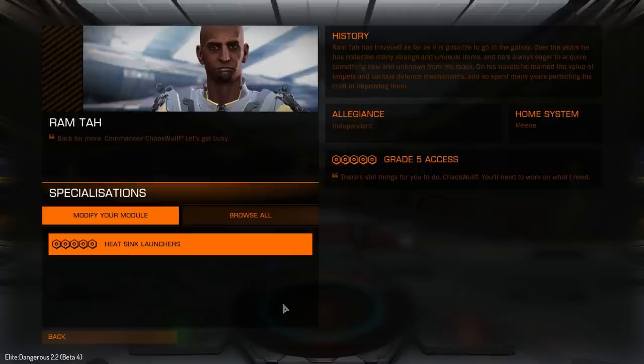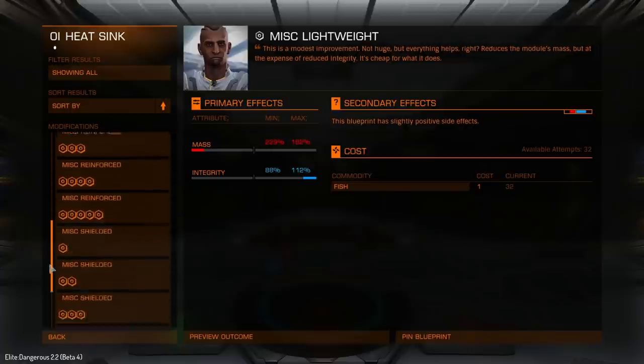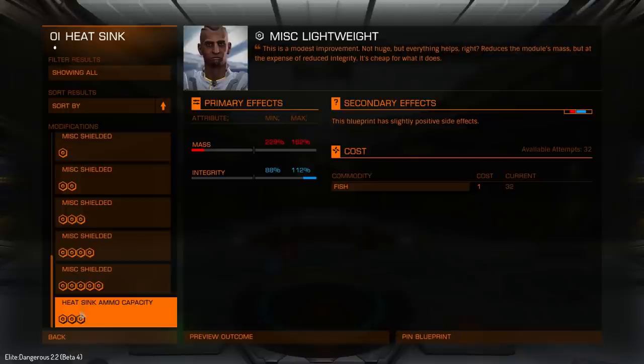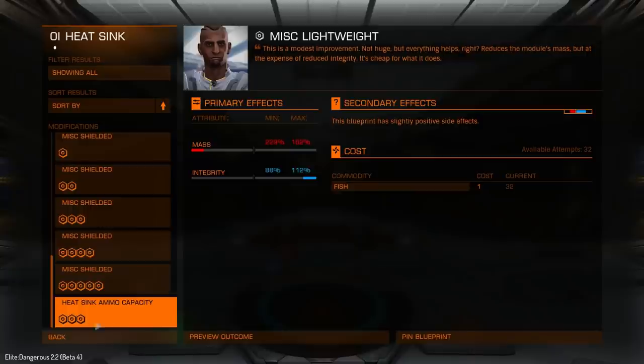It seems I was a little bit hasty in making my video yesterday because I went and missed a couple of his blueprints. He's got a few extra ones which I didn't spot. If we scroll all the way down there's one at the bottom which is only a grade 3 — there's no grade 1 or 2. I think this is why I missed it because I was expecting to see another grade 1 but I just didn't spot it.